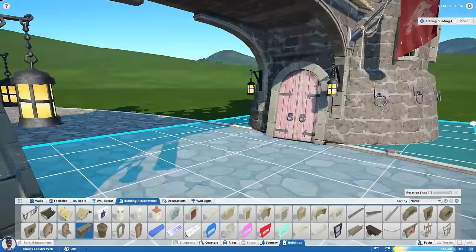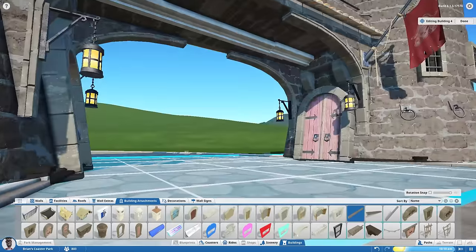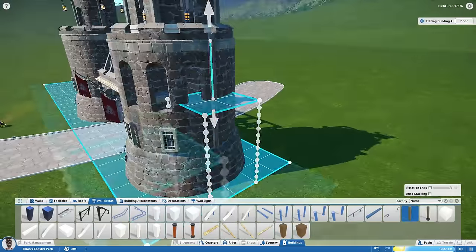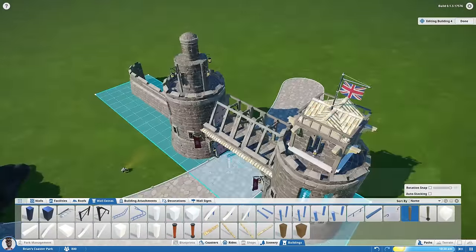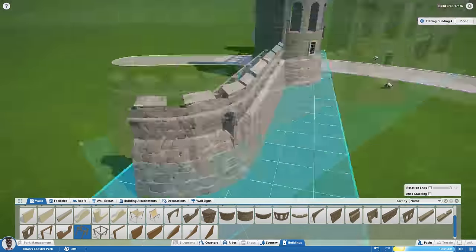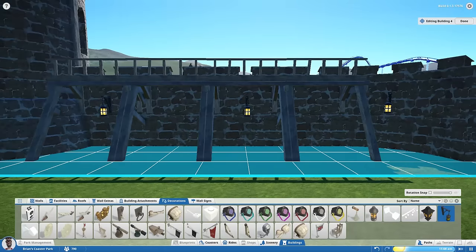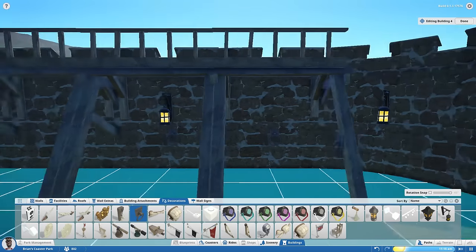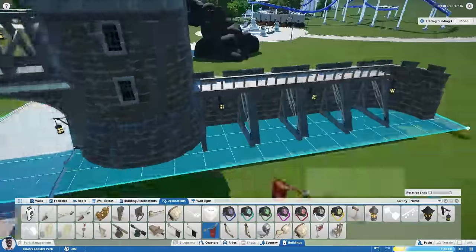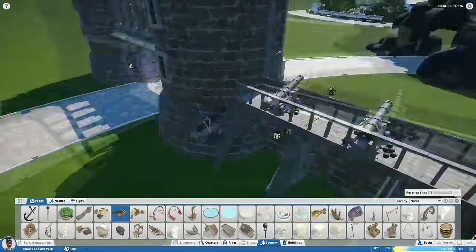Sometimes I have this cool idea in my head, I build it, and I'm like — whoa, that's not cool. Sometimes I really don't know, and then maybe in a later episode or off-camera I decide to delete it. Playing this game you can add so many details, but you can also very quickly screw up your building with details. Before I actually built this I was experimenting in another park and found out you can really easily mess up your building by placing too many details on something.